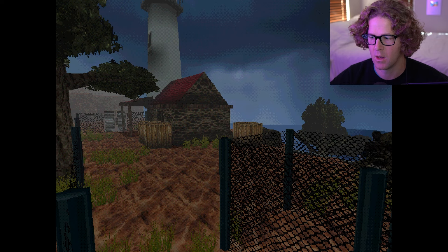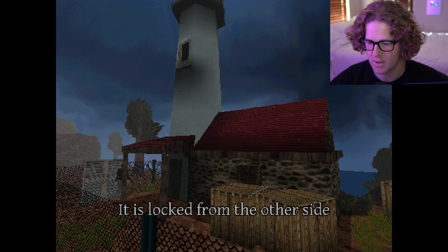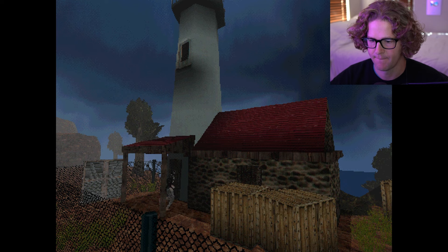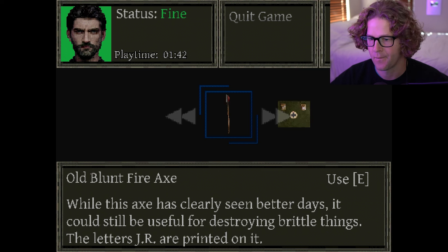We can't go this way. So maybe we just make our way down here a bit. It is locked from the other side, but we might be able to go into this door right here. Another med kit. Received old blunt fire axe. While this axe has clearly seen better days, it could still be useful for destroying brittle things. The letters JR are printed on it.